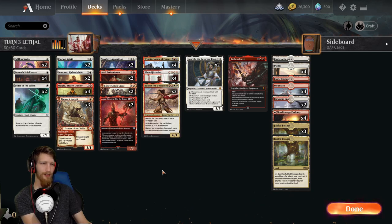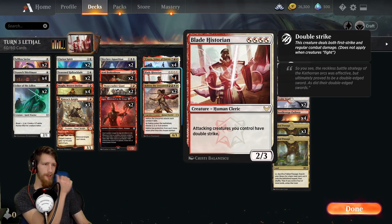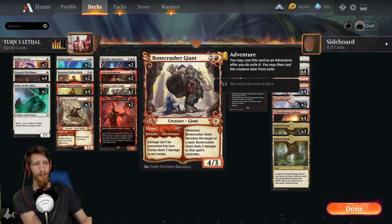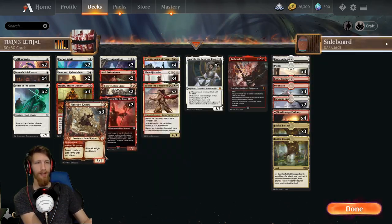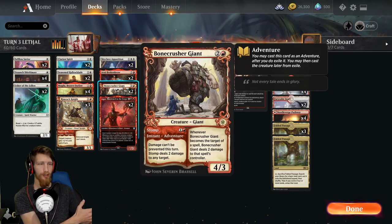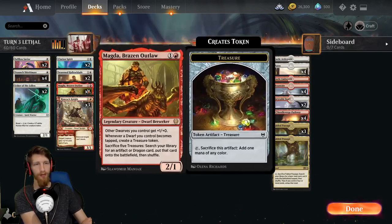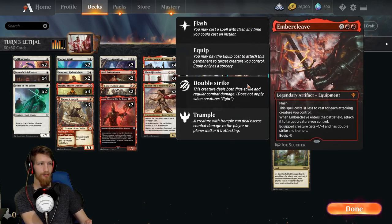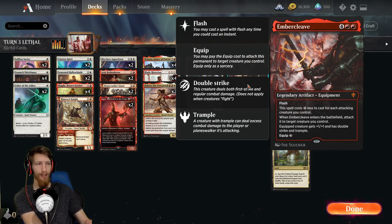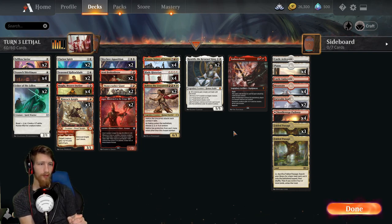There's one more route - Blade Historian plus most other creatures and then having Rim Rock in hand, because Rim Rock adds two additional power. You really only need five power, so Annex, Bone Crusher - anything that's attacking that you can add power to with Blade Historian. And of course you'll have two extra mana thanks to Staunch and Magda, so you could also technically drop Ember Cleave on the same turn three, which opens a whole new world of possibilities for lethality.